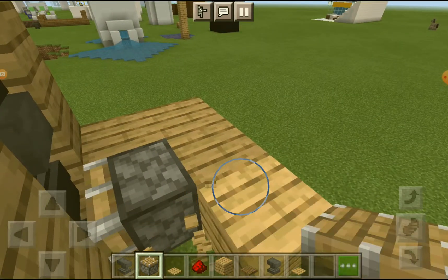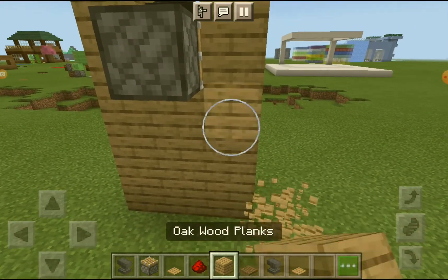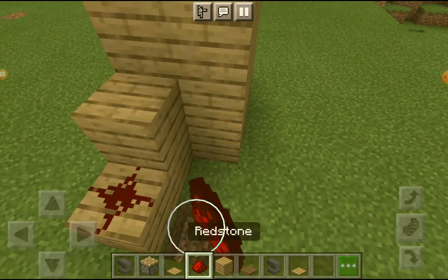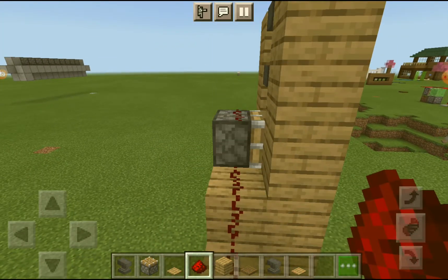Now we're gonna add this little piston right here, right behind the first anvil, and it has to be facing the anvil so it's gonna push it out. Now we're gonna connect the redstone and make a nice little redstone staircase out of these planks — it's gonna go one down like that.